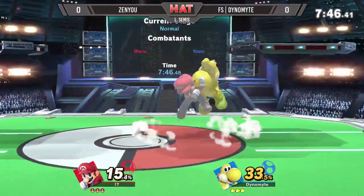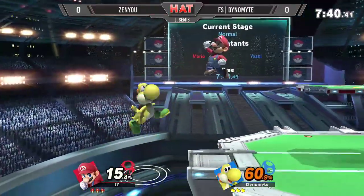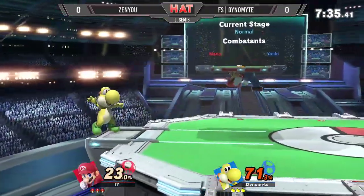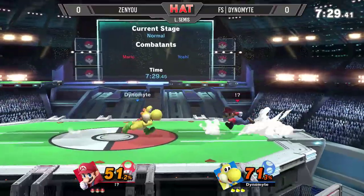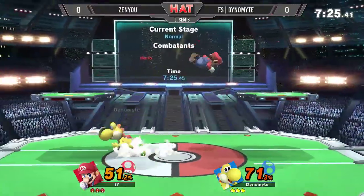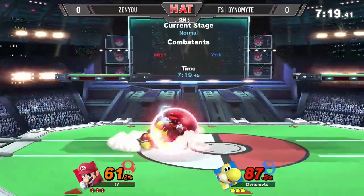Good drag down from Dare, fun dynamite, but already at 30% in the hole. Here comes the combos, unable to find it. We saw earlier Zenyu did a down throw, up tilt, and then shielded, knowing it wasn't going to be confirmed. Great usage of the up beat to get out of that range of the neutral special.